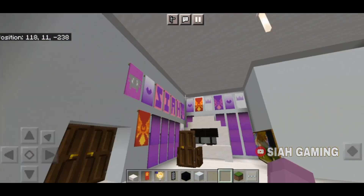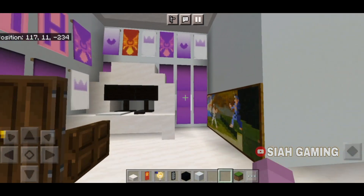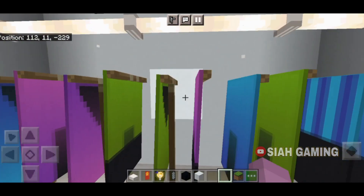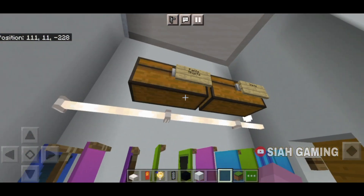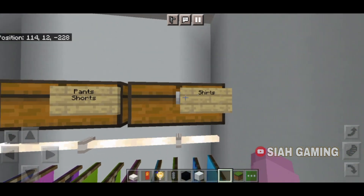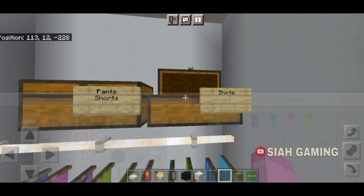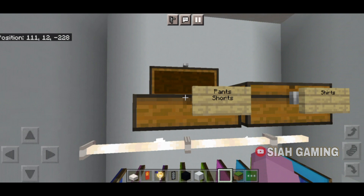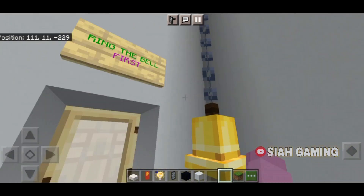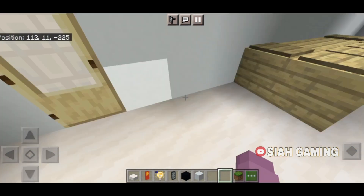Right here is the gaming area. And then behind this painting there is another walk-in closet — here are the pants and then the shirts. And then it says 'ring the bell first' to go inside the room.